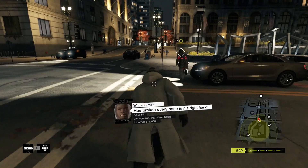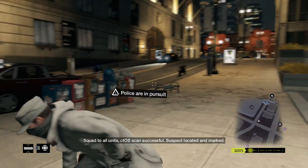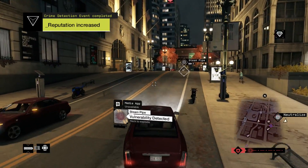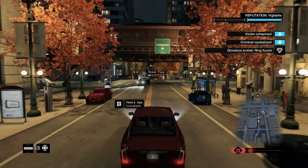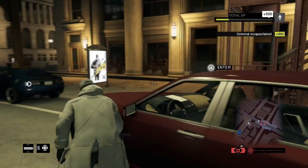Once you do spot either the criminal or the victim, you want to keep your profile on them because it will go from a potential crime or potential victim up to intervene, which will turn the bar red. Once the bar is red, you want to sprint out from behind cover and take the criminal down. If you're able to take the criminal down before they hurt the victim, that's fantastic — it doesn't actually help you get the trophy but it does give you a little more XP.